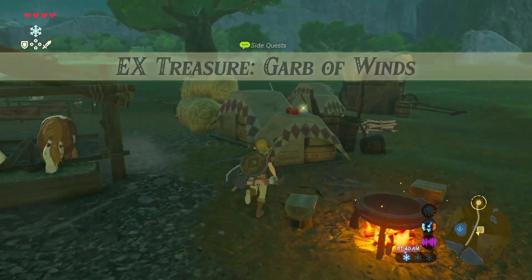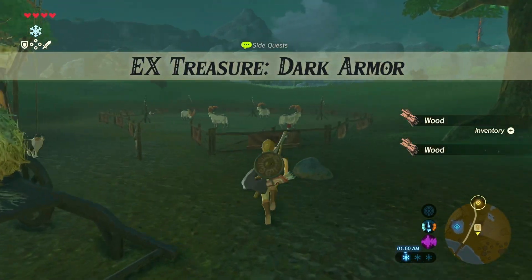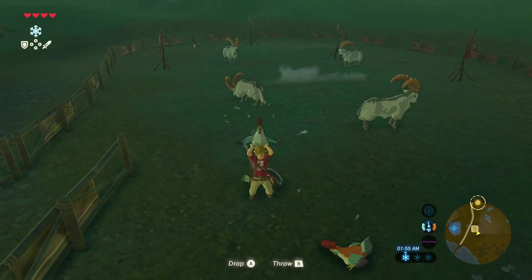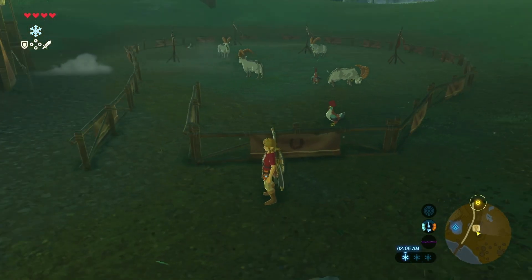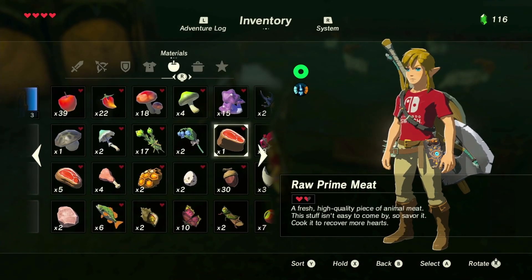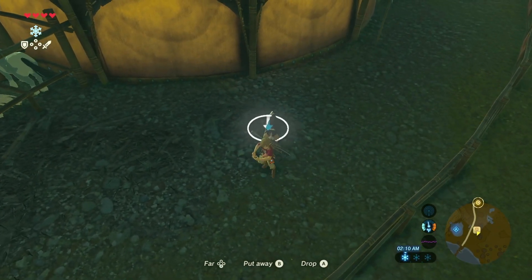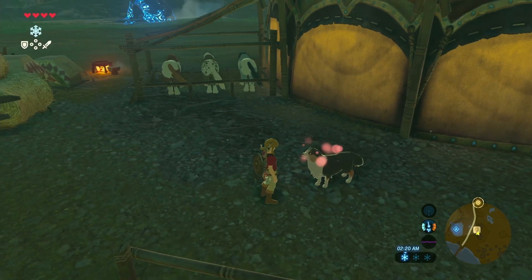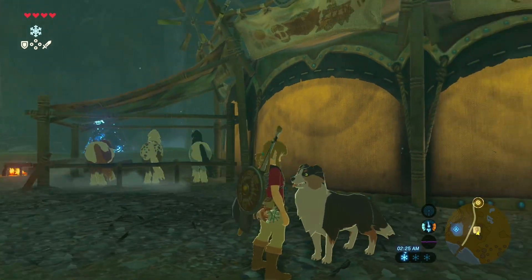Looking around the stable, I note there are horses here — I might try to get my own horse in the next video. I look at some cuckoos but resist attacking them, knowing the classic Zelda retaliation mechanic. I try feeding a dog some meat and it eats it — the dog is massive, bigger than Link. The stable also has a woodcutter's axe sitting around for the taking. Stables seem like great places to replenish supplies.